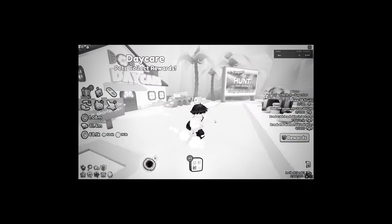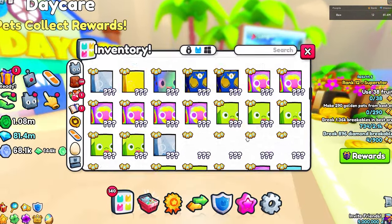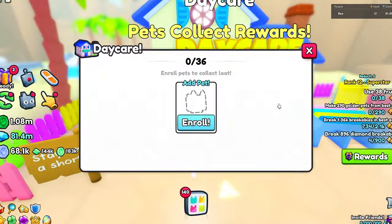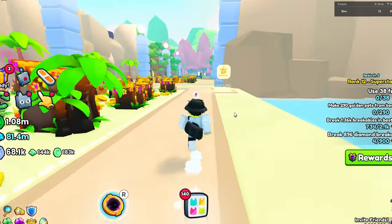You could also do this with the titanic, and you could also do this with the other UGC item, the huge pink balloon cat — which, fun fact, I actually do have. So hypothetically, I could have put that in the daycare. But because they patched this, you can't do it anymore. That's why they removed the ability to put titanics and huge pets in the daycare.